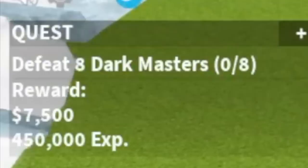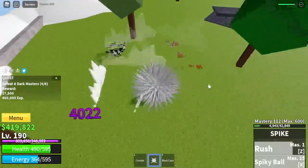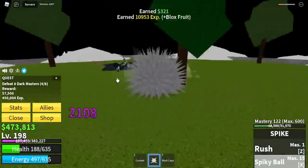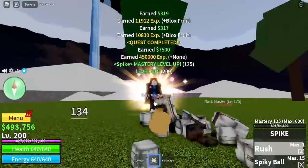At 190, we're going to start defeating the Dark Masters. Same strategy — lure 4, Z and X skill. That's two sets and defeating them will be easy. Fast level 200.